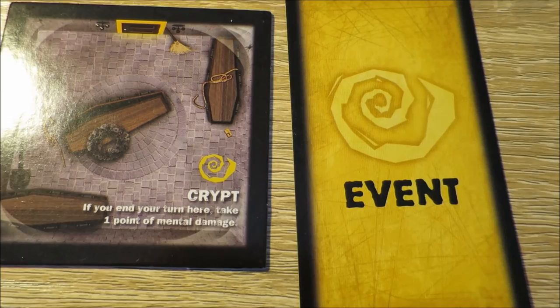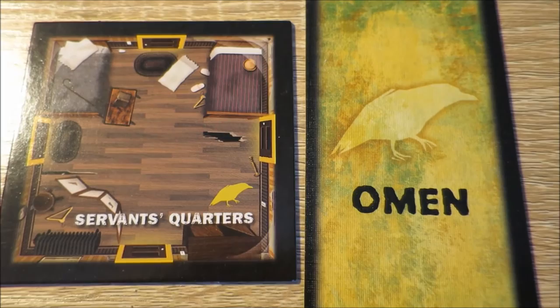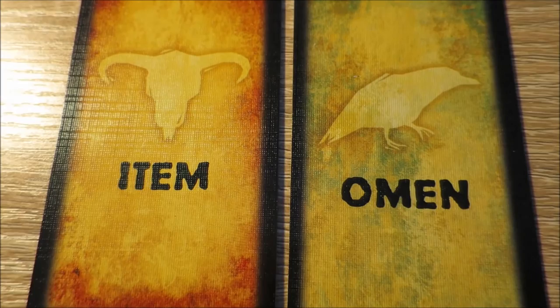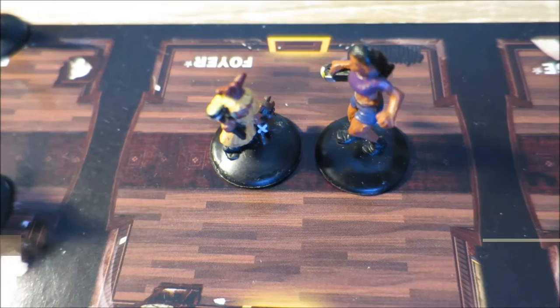If a spiral event card is revealed, follow the instructions and make a die roll if asked. If a bull head symbol is revealed, draw an item card, read it aloud, and place it face up in front of the player. If a raven or omen card is drawn, read it aloud, place it in front of the player, and make a haunt roll. Any item or omen cards can be dropped, picked up, or traded between players on the same space once per turn, unless a scenario specifies otherwise.